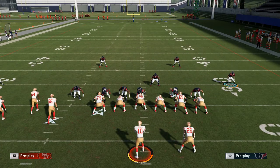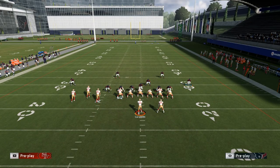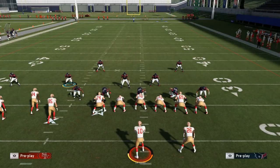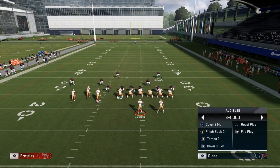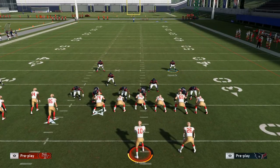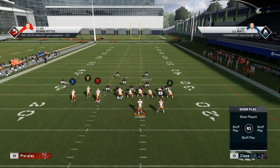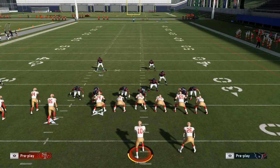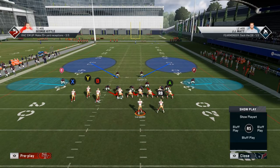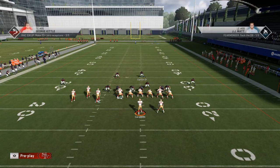Now we're going up against cover two. You see this a lot because people want to spam it. They usually try to lurk with the deep blue. They're going to blitz all their linebackers and pass rush all their defensive tackles and defensive ends, and use one of the deep blues.